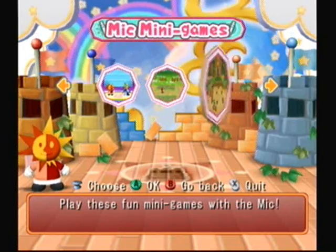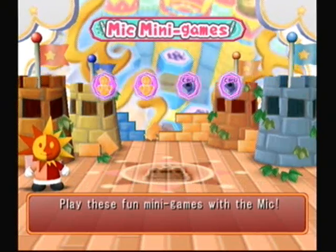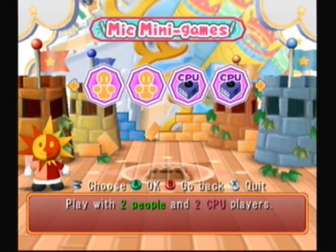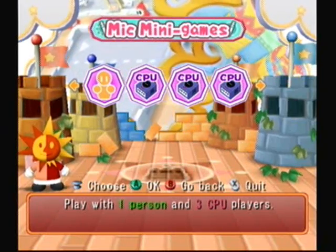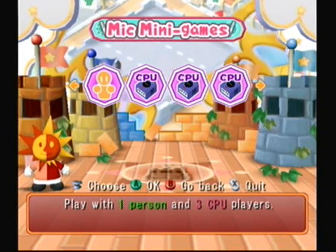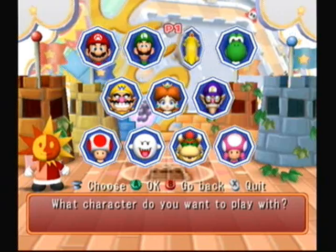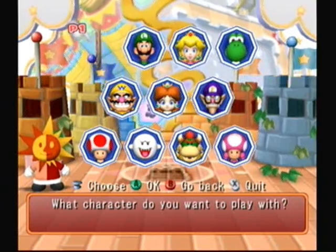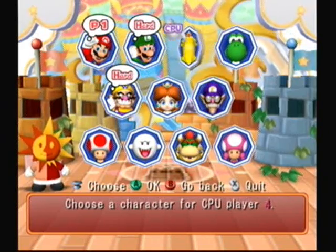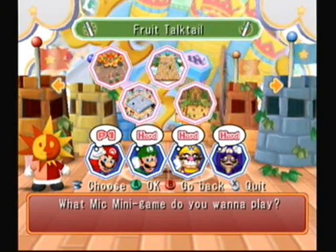The first thing I am going to do is the mic minigames — I'll go over Star Sprint later on. These are basically all the mic minigames you can get in the game. And I don't know why I have two players in right now. Oh right, I was actually playing Melee with someone the other day — kind of surprising, I never thought I would actually play Melee again. Remember, mic minigames are all one versus three, and you have a chance to get all five of them inside of the party mode. I was only able to get one of them though — I was only able to play the last one, Fruit Talk Tale.